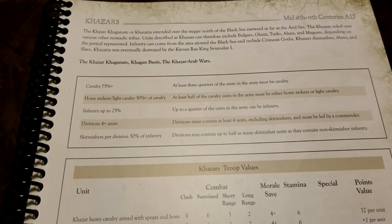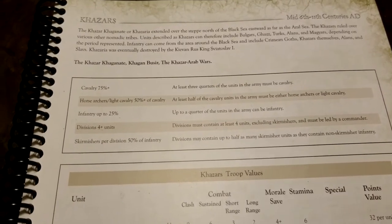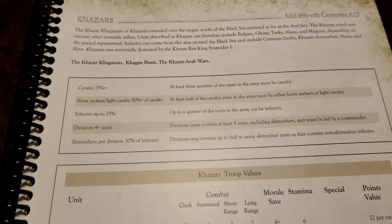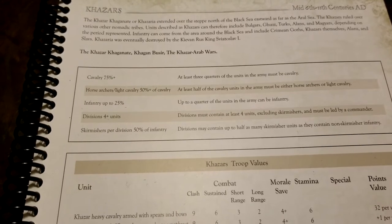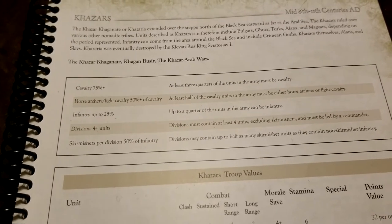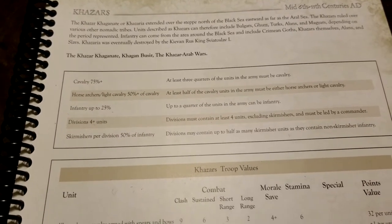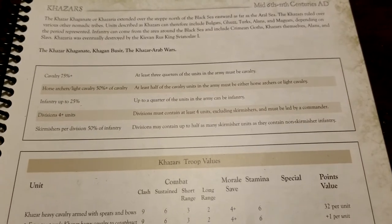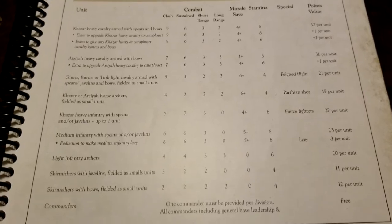Cavalry has to be 75% or more of the army, so it's cavalry-centric, and you could actually go 100% as well. A sub-requirement of the cavalry is that horse archers or light cavalry have to be at least half of the cavalry units you field. There are some heavy cavalry available too. Infantry can be up to 25% — there's some decent stuff there — and skirmishers are limited to half as many units as the non-skirmisher infantry.